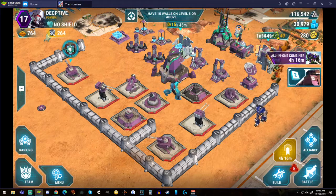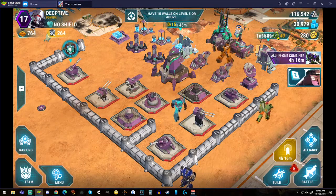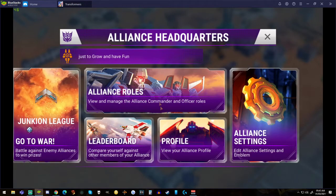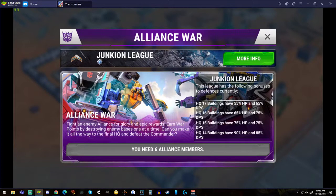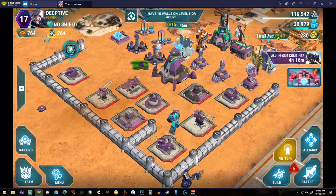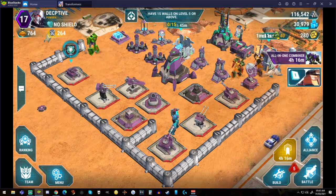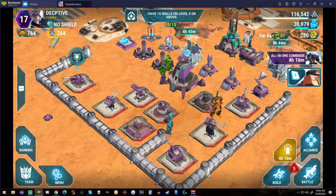This is a fun little game. If you play it, look me up — my name's right there, Deceptive. I'm in the clan Palmyra and I'm the owner of it. Our clan motto is 'just grow and have fun.' We're in the Junkion League. This is not sponsored — I just figured I'd share it with you guys. Have fun and I'll see you later, peace!